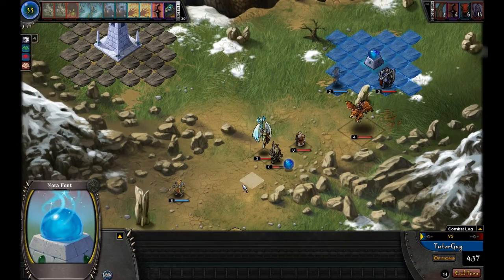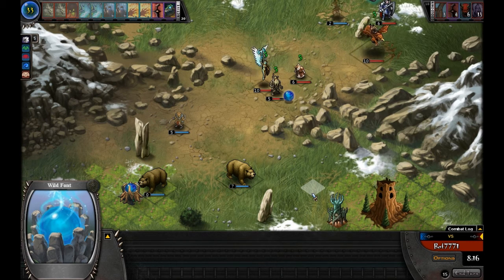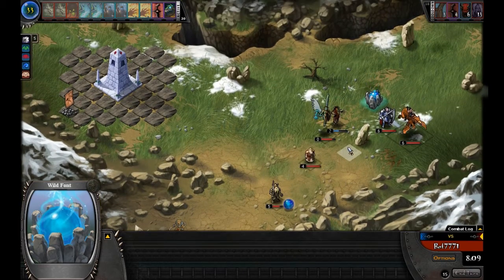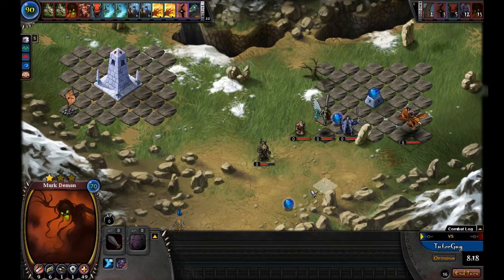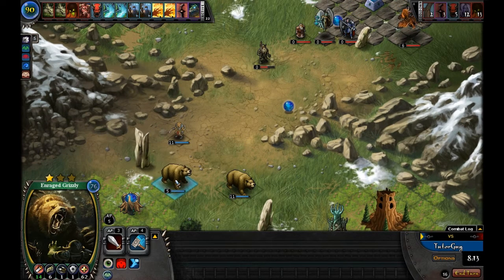Let's see how the computer responds to having his font contested. The computer retreated to his font, found our Merc Demon, and in just one shot did 31 damage — so our Merc Demon is going to bite the bullet. The computer found him but retreated way back to his own font, which is not a tactic I would recommend most of the time.